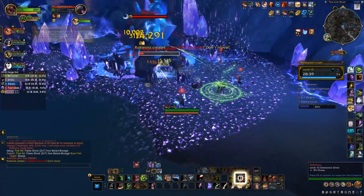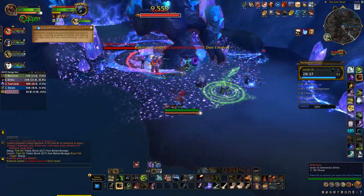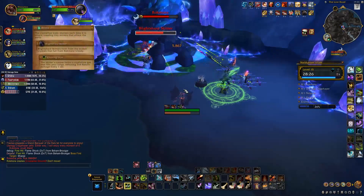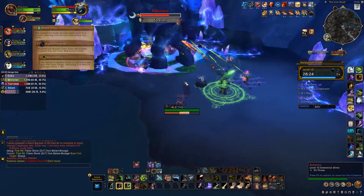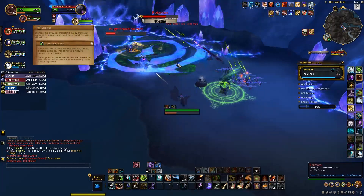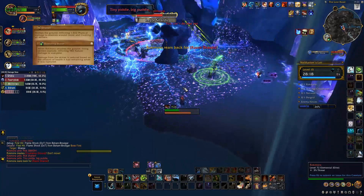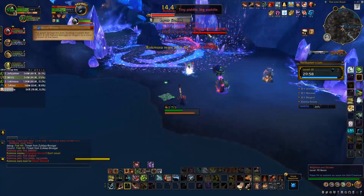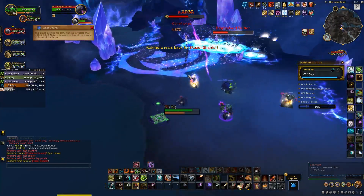First up is Rock Mora. When all the crystals are on the ground, don't move — you'll only be damaged when you're moving. As soon as adds spawn, kill them immediately and don't stand in the puddles when they die. When the boss casts Shatter, he'll deal damage to the entire group and this damage is increased by any remaining add that's alive. Lastly, tanks face the boss away from the group so only you're hit by the Razor Shard's Cone.